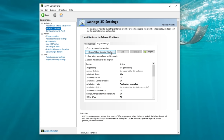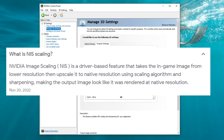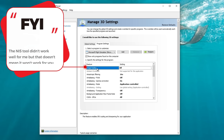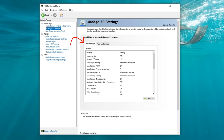Now let's move to the options below. First on the list is the NVIDIA image scaling, or the NIS tool. This is a driver-based feature that takes the in-game image from a lower resolution and upscales it to native resolution using a scaling algorithm and sharpening, making the output look like it was rendered at native resolution. Personally it didn't give me any FPS increase, but it could give a significant boost on a lower to mid-range PC. If you're going to try it, I recommend using it in the global settings.